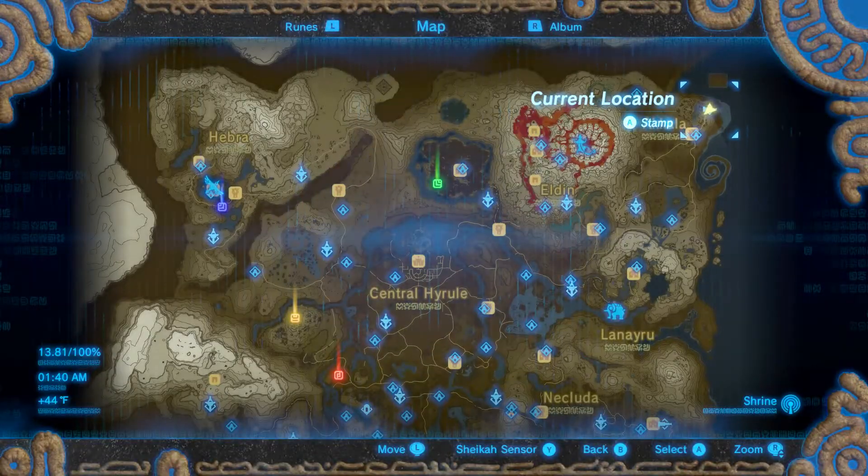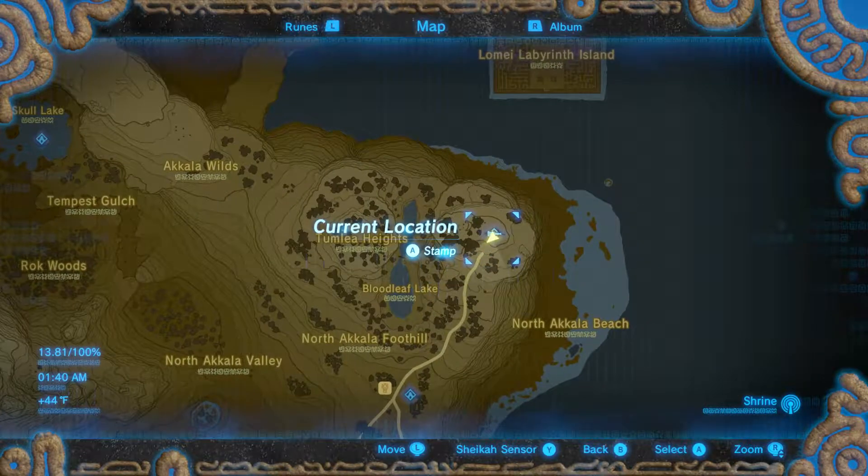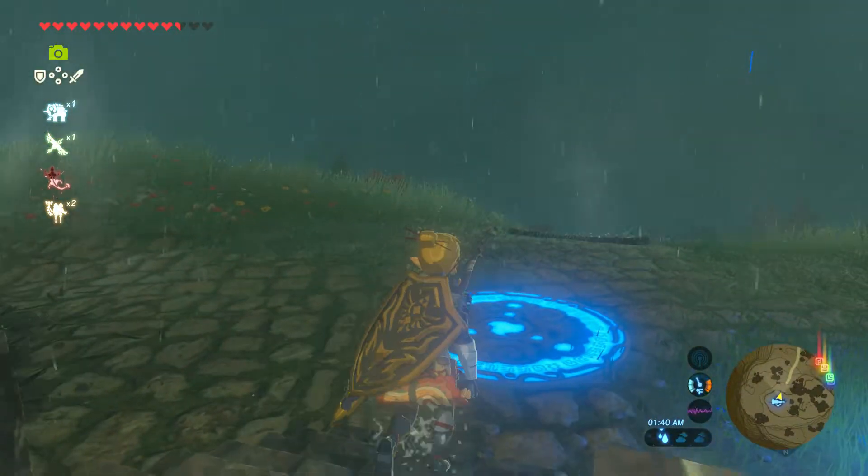Mark a green pin right on the side of your map for the Akkala Tech Lab location. I'll give you a few seconds to do that.